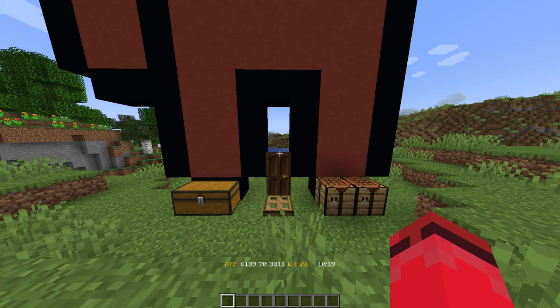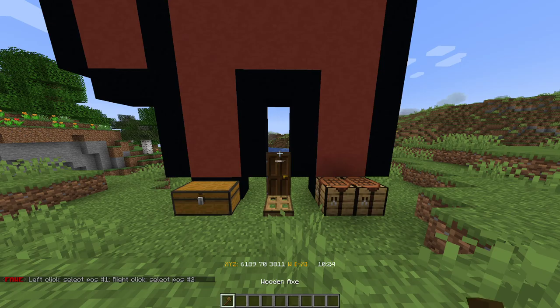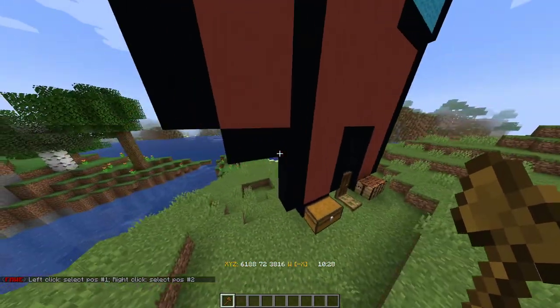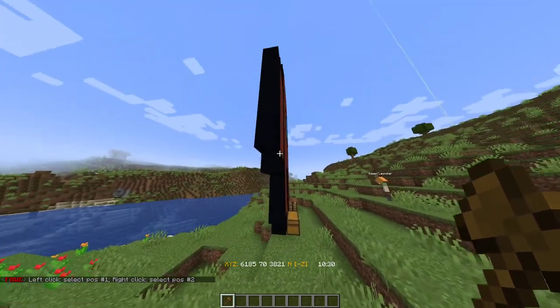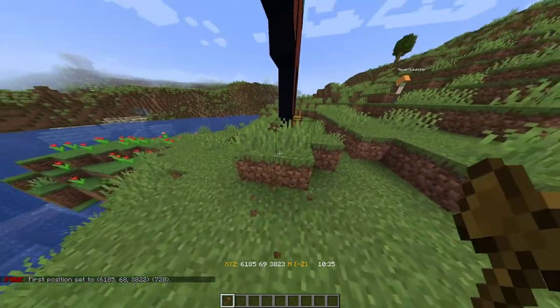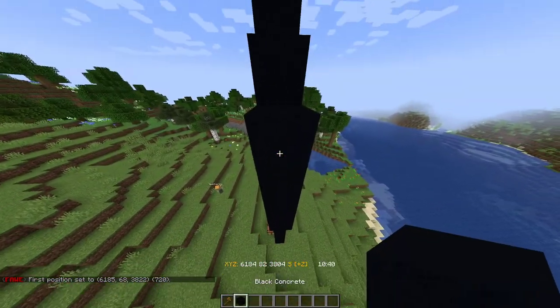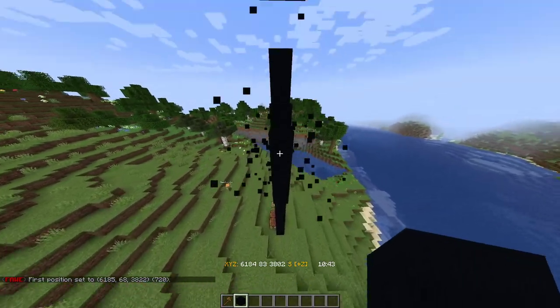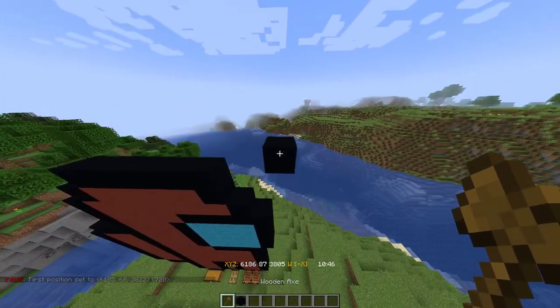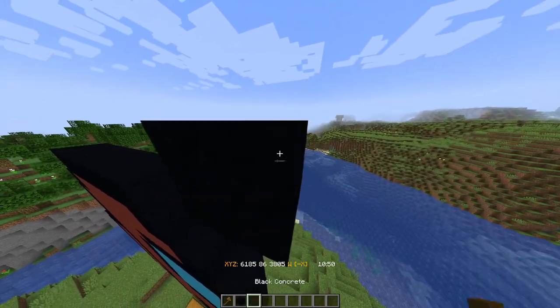First, go into chat and type slash slash one. This brings out a wooden axe that's used for WorldEdit. What you want to do is go to the bottom-most corner and then the top-most corner. This lets you capture the entire build so that nothing is left out and nothing is in a loophole.